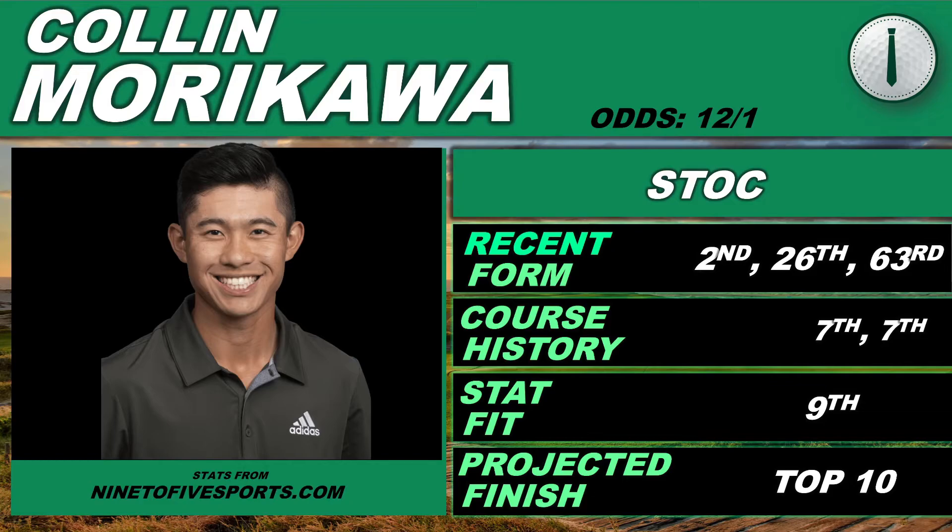Looking at his key stats: effective scoring is 8th — that is spectacular. Effective strokes gained off the tee: 5th. Birdie-to-bogey ratio: 15th. Strokes gained approach: 39th. Long iron accuracy: 4th — he's the best in the field in long iron accuracy. He ranks out top 10 in the 9-to-5 model this week. Colin Morikawa is my last core play.